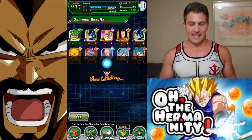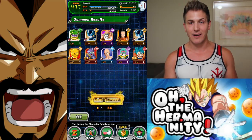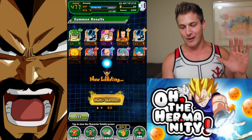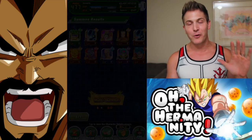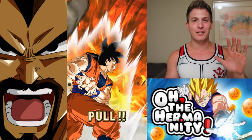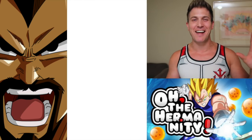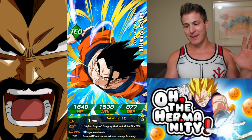Alright guys, this is it. This is the last summon on this banner — our last chance to get ourselves an Evolution Vegeta. Put those hands in the air, bring that Spirit Bomb lock in. Still haven't gotten a Patora Fusion — zero Patora Fusions. That looks like a nice lineup though. That Spirit Bomb lock-in the air works every time. At least we got a Super Saiyan 3, so we should have at least one banner unit coming our way.